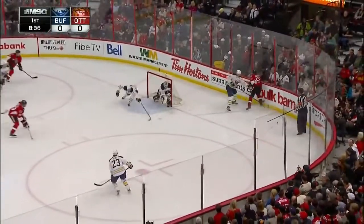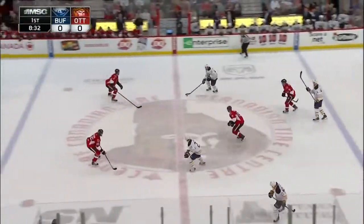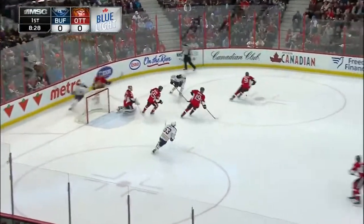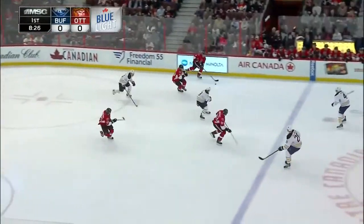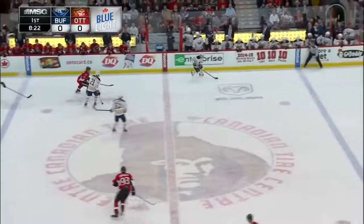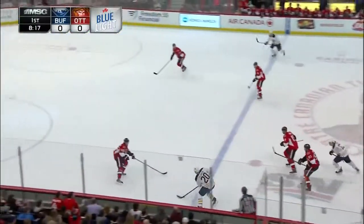A player who's familiar with playing that position too — Rob. John Scott here's Lano now starting the breakout for the Buffalo Sabres. Stafford guarding it, takes a shot and the save is made by Anderson.